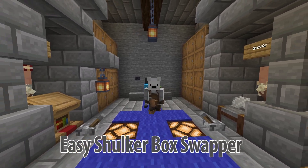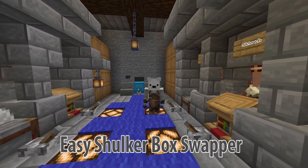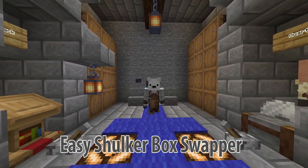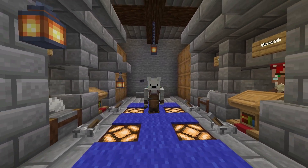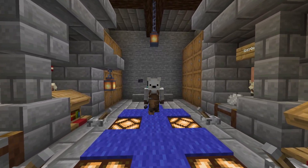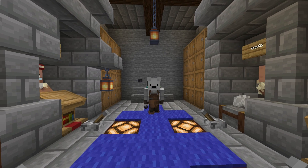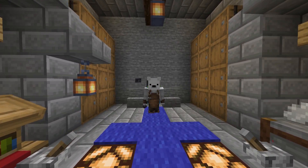Hey guys, what's up, it's Jax here and today I'm going to be showing you guys how to make a working shulker box swapper in your Minecraft world, and this is updated to the latest version. If 1.20 does come out and there are some changes, make sure to check the pinned comment or the description because I'll update you there, but if there isn't any pinned comment or description, you can assume that this is working.